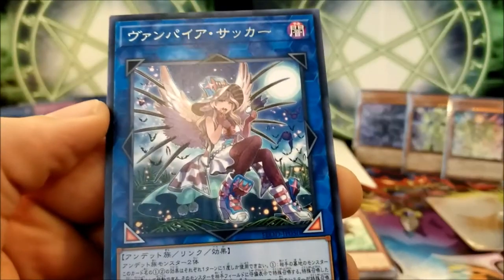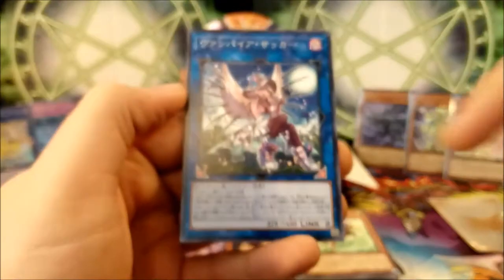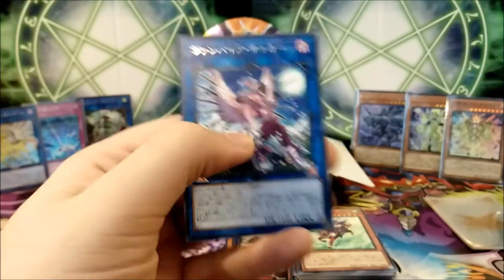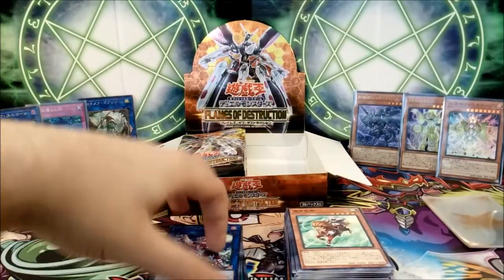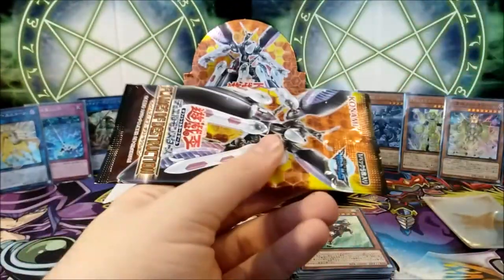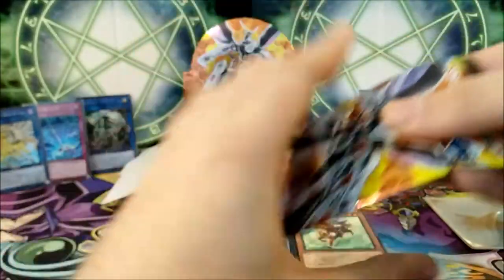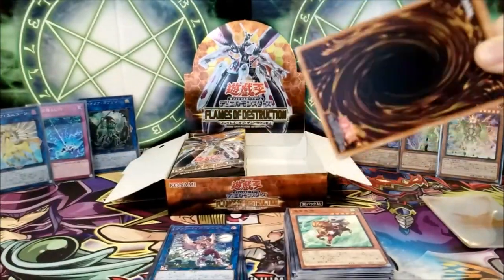We have the new Vampire card — Vampire Sucker. This card was hyped a bit. It's a generic Zombie Link monster with two arrows pointing down, which makes it very good and interesting. When this set comes out in the TCG, it will also be the last set of the wave since TCG exclusives are usually four packs in a row, so we might get some very cool stuff when it hits the TCG.